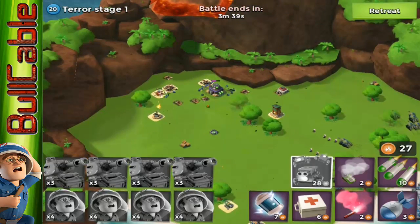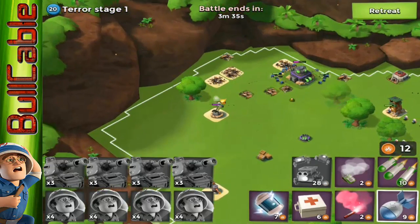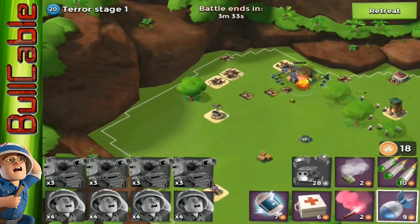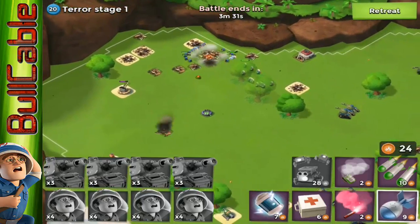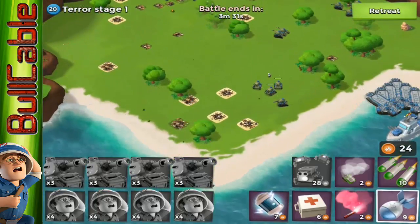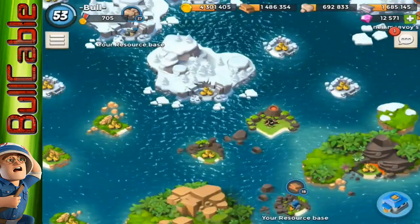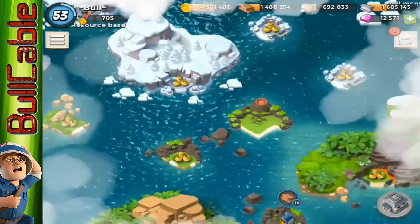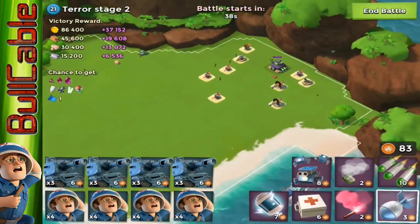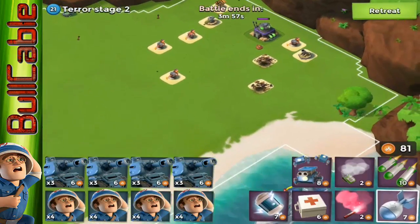There'll be no problem taking down this base. I'm just going to lay a few utilities in the base. I don't know why my medics decide they want to go right across the map — probably because they're getting damaged. That's a downside to tank medics: the medics go across the map to heal the critters up, which is not good at all. They should probably fix that.